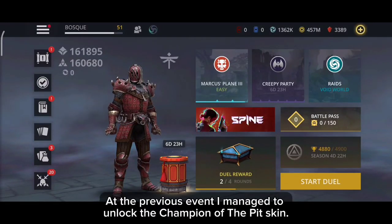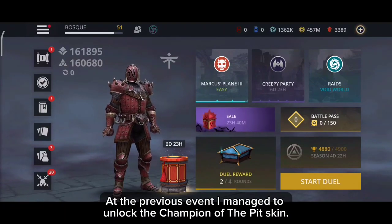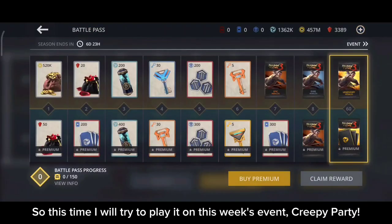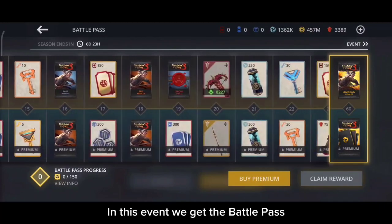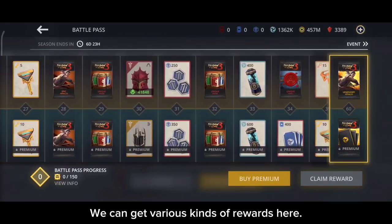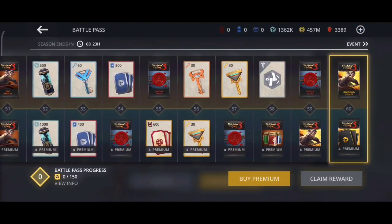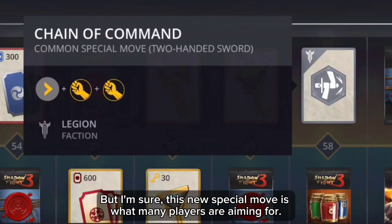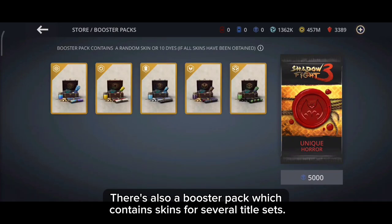Hi everyone! At the previous event I managed to unlock the Champion of the Pit skin, so this time I will try to play it on this week's event, Creepy Party. In this event we get the battle pass — we can get various kinds of rewards here, but I'm sure this new special move is what many players are aiming for. There is also a booster pack which contains skins for several title sets.